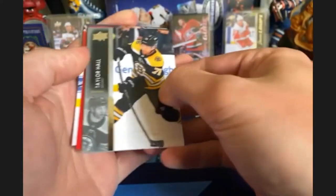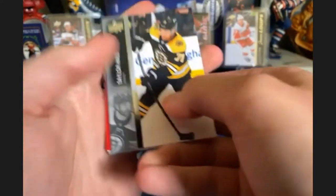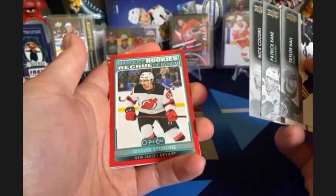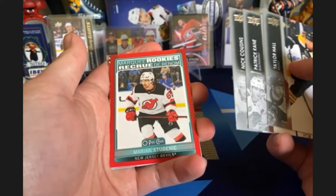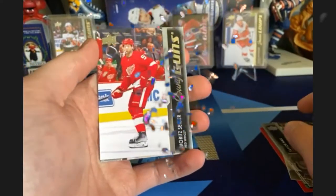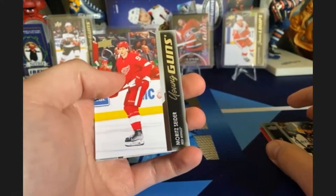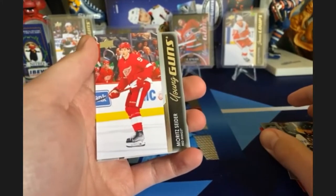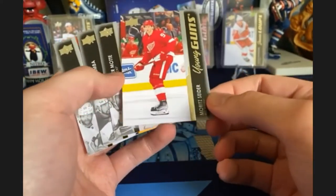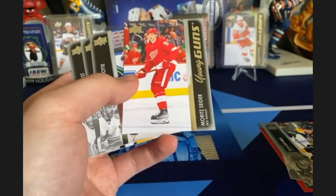Only three young guns pulled so far. Looks like we're gonna get a young gun and a fluorescent red here. The marquee red is Martin Studnik, and for the young gun — Mo Sider! Let's go, another one out of a Schmidt pack. Finally got a Mo Sider! What happens when you talk bad about a box, the universe shoves it in your face. We have finally completed the Red Wings checklist.